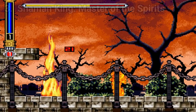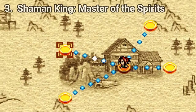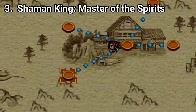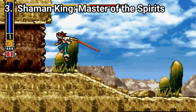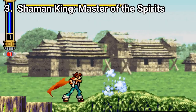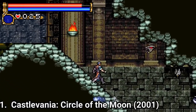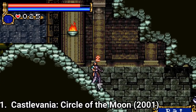Shaman King Master of Spirits 1 and 2 are amazing. Their inspiration point is the Castlevania series, and it manages to surpass Castlevania. The games have way more locations and more diverse locations. In most Castlevania games, you are bound to Dracula's castle, which gets monotonous at some points.